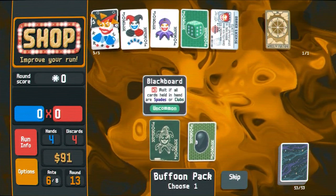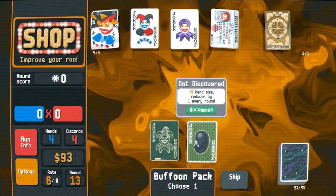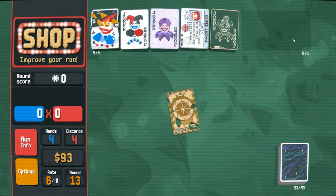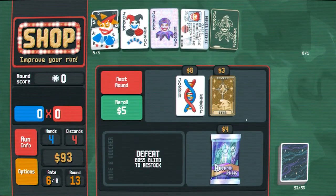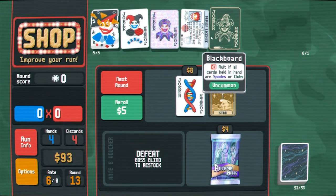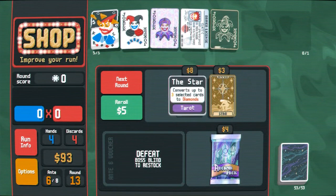Blackboard — okay, now we're talking. I think you get rid of oops-all-sixes for this. Yes. Let's wheel fortune — oh, holographic fortune teller. So now if all the cards in hand are spades or clubs we get times three molts. That's huge.